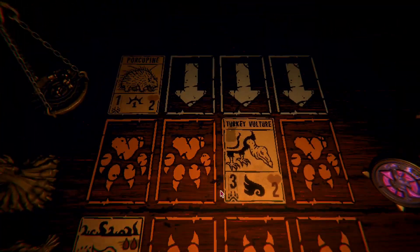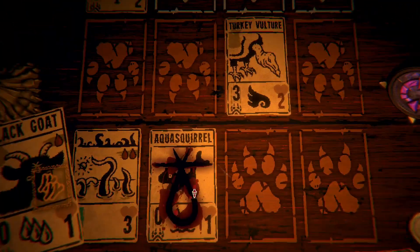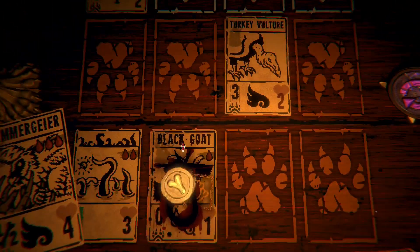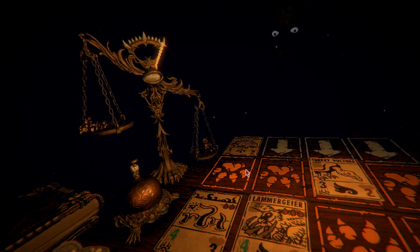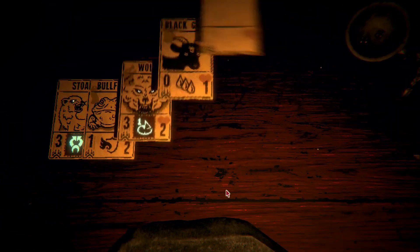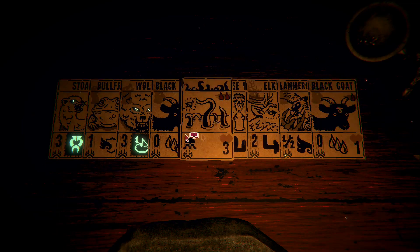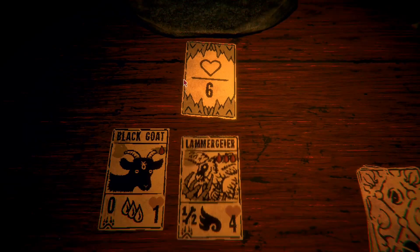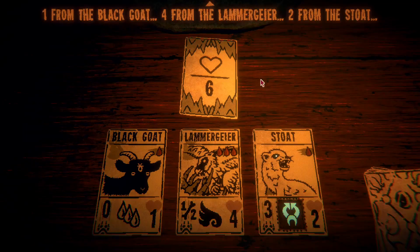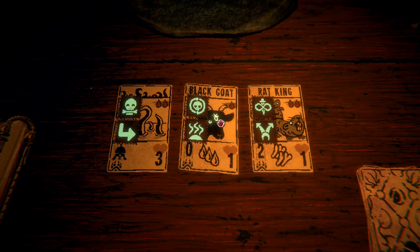There we go — black goat. Excellent, all right, well that turned out. Health tribe. I kind of want to get a card — I want to see if we can get something with some good utility for us, especially since next is a transfer and we're going to have to lose some. Unkillable black goat with stinky — amazing!